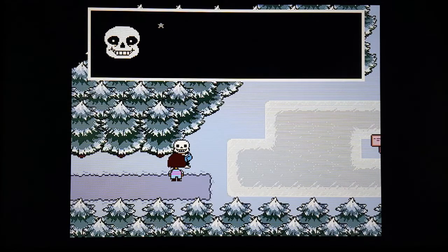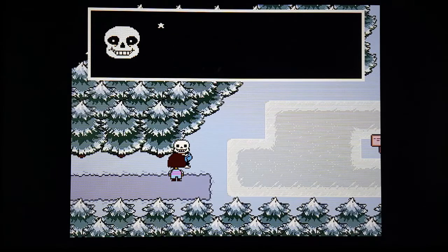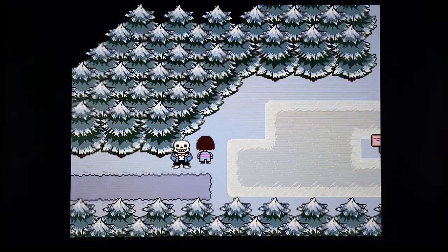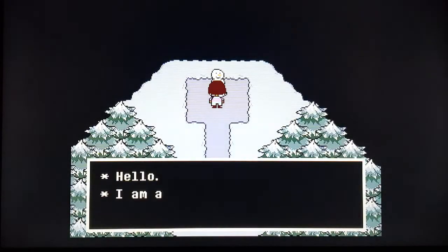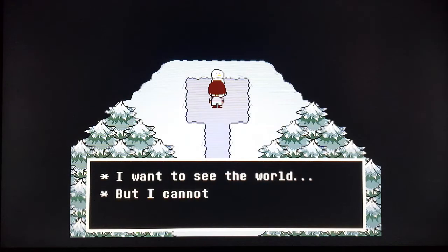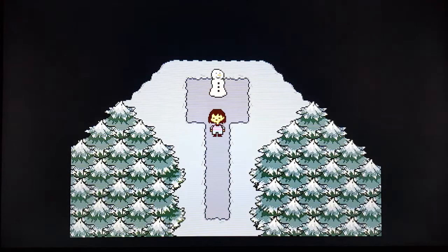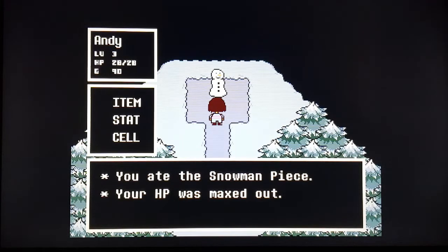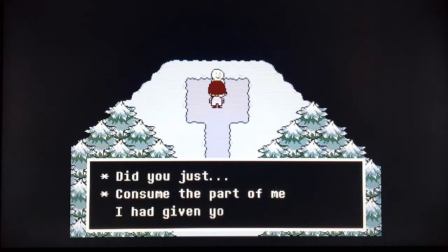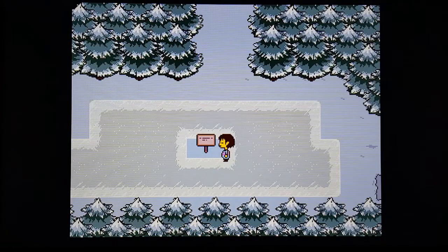Sans explains: 'My brother has a very special attack. If you see a blue attack, don't move and it won't hurt you. Here's an easy way to keep it in mind: imagine a blue stop sign — when you see a stop sign you stop, so imagine a blue stop sign instead. Simple.' And up here it's a snowman. 'Hello, I'm a snowman. I want to see the world but I cannot move. Please take a piece of me and bring it very far away.' You got the snowman piece. 'Did you just consume the piece I'm giving you in front of my very eyes? I have no words.'